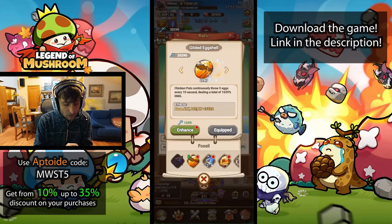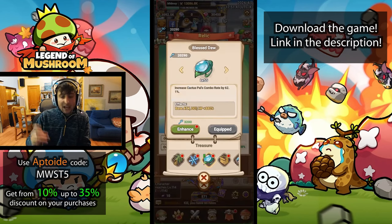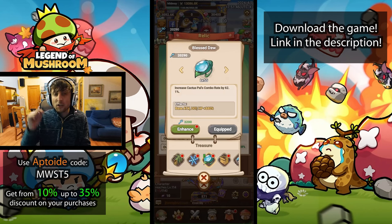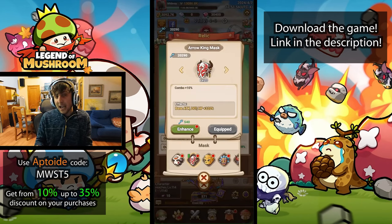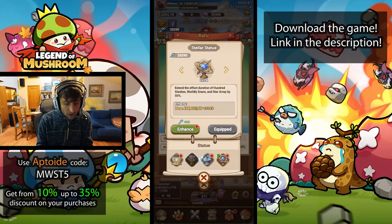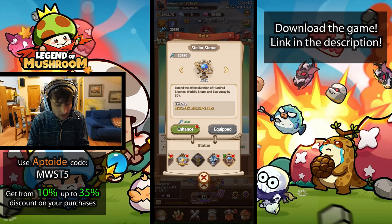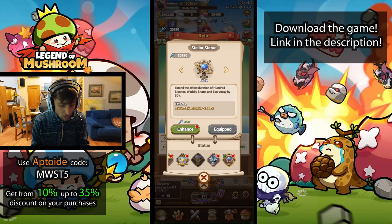Here are the Relics we're using. The Chicken Pal will throw 5 times — that increases his damage a little bit — so we're using the Chicken Pal for that. The Cactus Pal also gets increased combo rate, which is also boosted by our own combo rate, buffing the Chicken Pal even more. We're also using the extra combo Relic, and then trying to buff the Worldly Snare ability by increasing its effect by 50% using this Relic. You can also buff Smoke Bomb or Coin Bomb instead if you have those Relics and don't have Worldly Snare — which, by the way, you get from the Brawl Rewards.